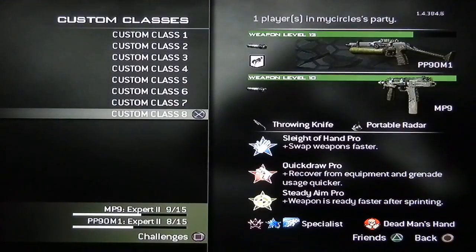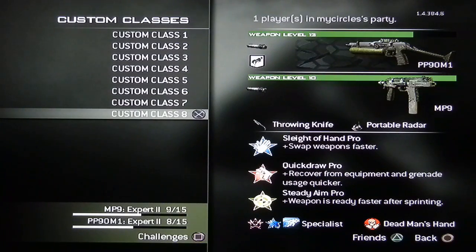Those are my classes. Specialist with Assassin first, then Scavenger, then Extreme Conditioning — I'm just going through this not too fast, but not slow either, because there is somewhere I have to be.